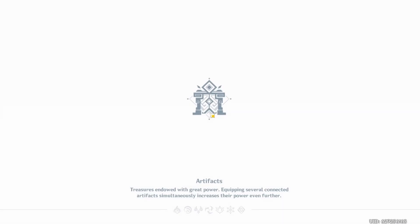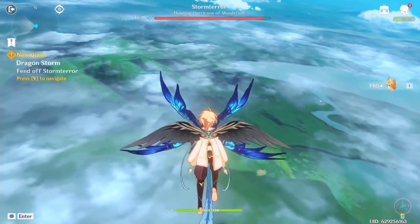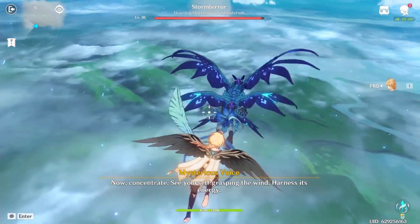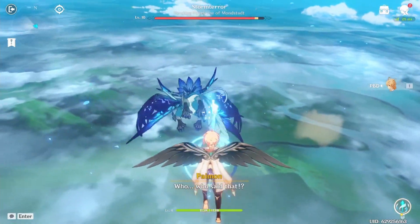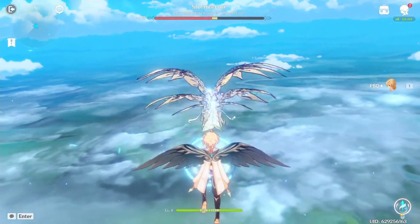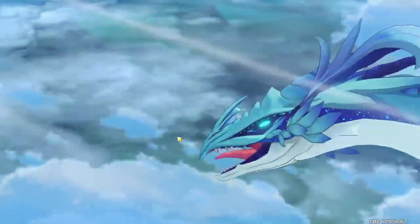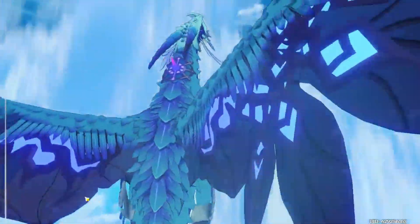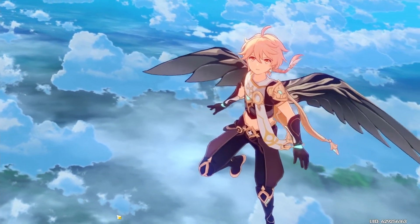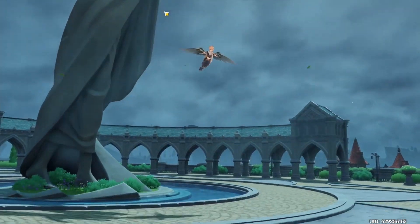Why are we able to fly here but not in the normal game? Artifact — stretchers endowed with great power. Hymon, where even are you? Isn't that the guy from... whoa. So we just shoot it? Isn't that the voice of the guy that was originally with the dragon? Pretty weak dragon — it's only level 10. It is intimidating though. No, I guess we just get to go back down.